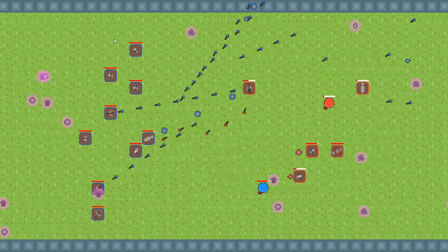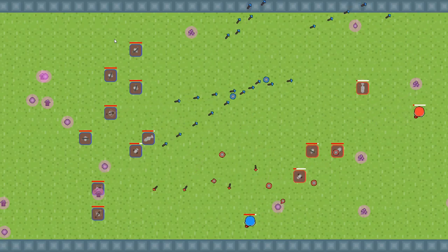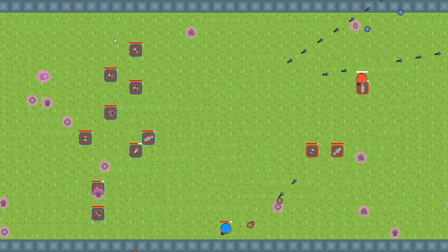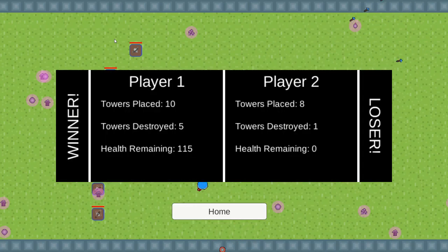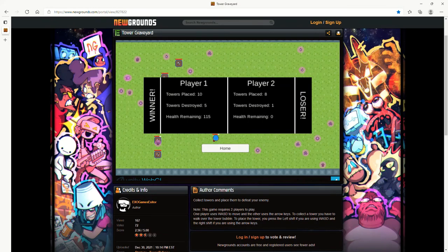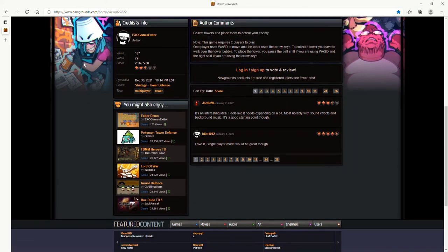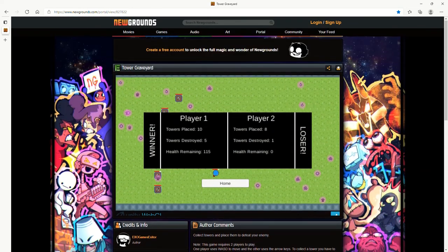We then decided to spruce up the background a little bit by adding grass, which meant we now had a finished game. However, since we had a little bit more time, we added a scoreboard and did some polishing — after all, the explode was a little bit too OP. If you are interested in playing Tower Graveyard, it is currently on Newgrounds — the link will be in the description below.